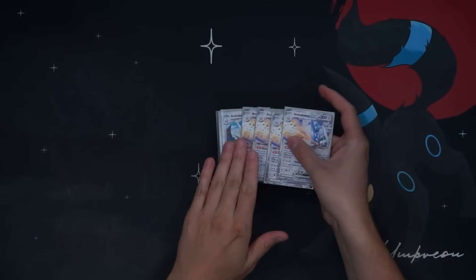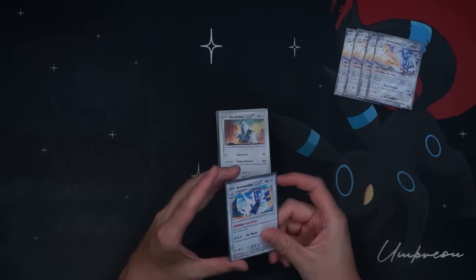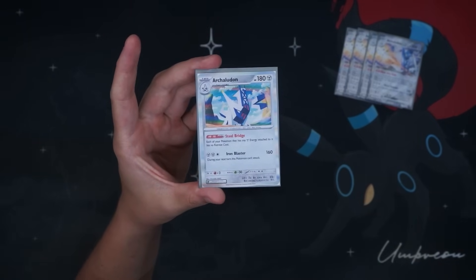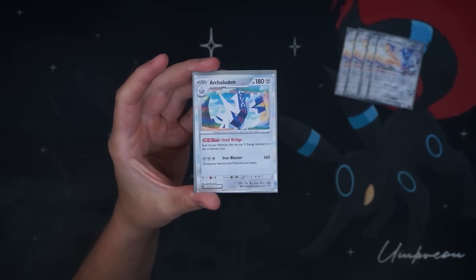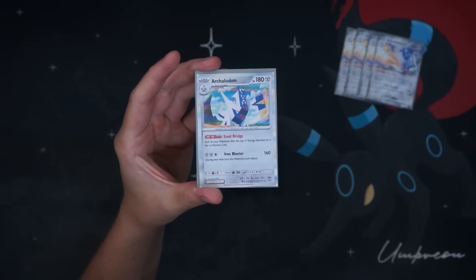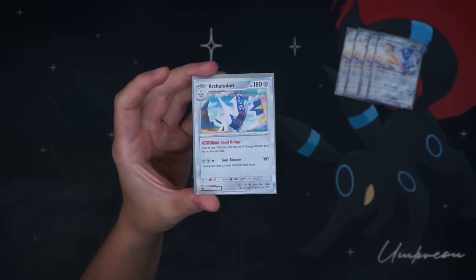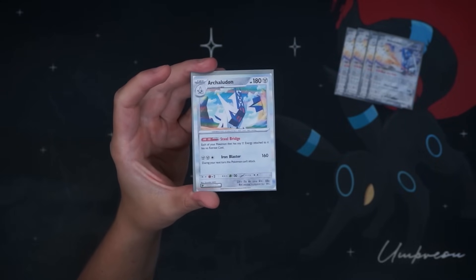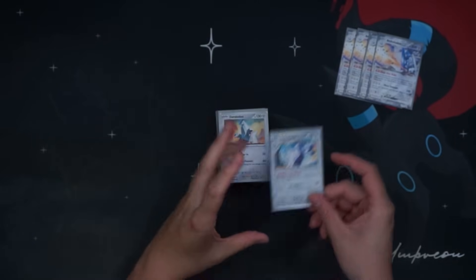Let's go over how I have this set up. We have four Archulodon EX, and I have one of the one-prize Archulodon. Its ability gives each of your Pokemon that has any Metal Energy attached no Retreat Cost. So this is effectively our Switch card in the deck, and we do have some decently heavy Retreat Pokemon. It can also be a one-prize attacker with Iron Blaster — two Metal Energy, 160 damage — though during your next turn this Pokemon can't attack.